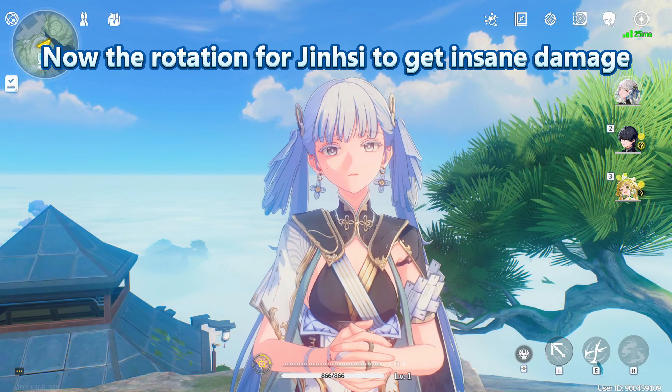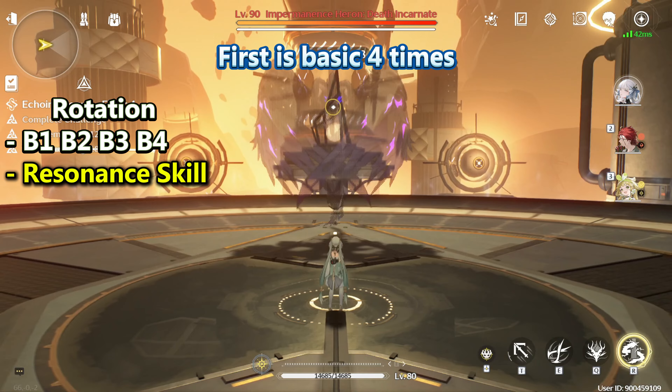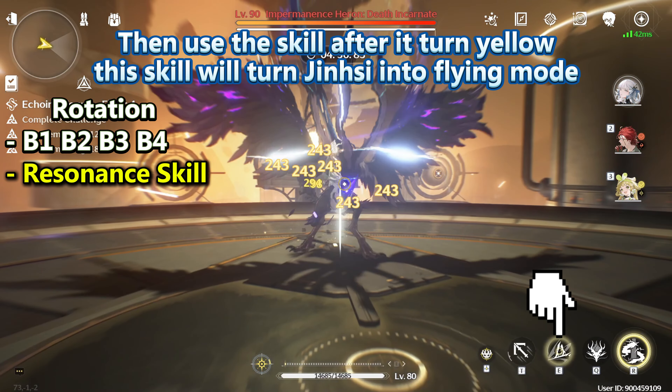Now the rotation for Jinsy to get insane damage. First, use Basic four times. Then use the Skill after it turns yellow. This Skill will turn Jinsy into Flying Mode.